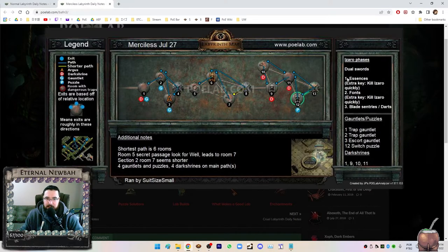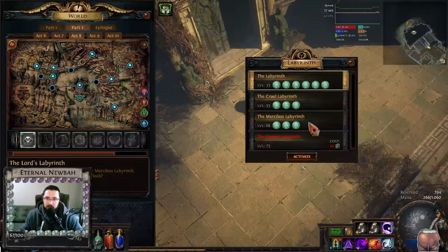In the first fight, you can receive an extra key if you kill Izaro quickly — so if you don't kill the essences that are with him. In the second one, kill him quickly as well and don't deactivate the sentries. We can automatically deactivate these things by getting an item as we go through the labyrinth. The most important thing for the labyrinth: take your time, because if you die, you've got to go back to the beginning.